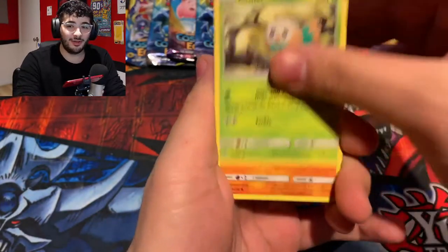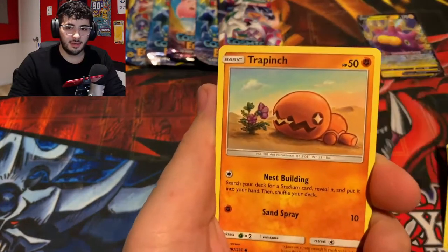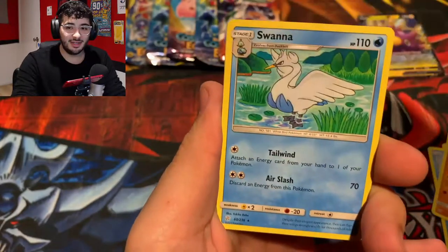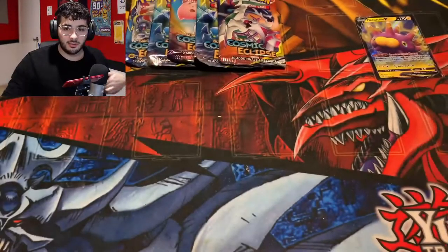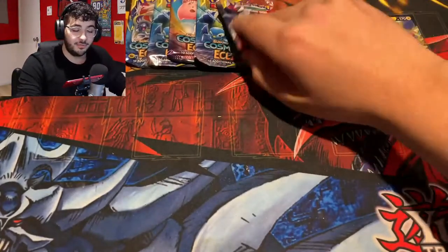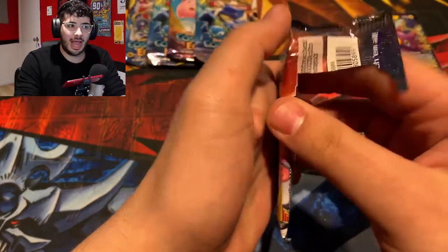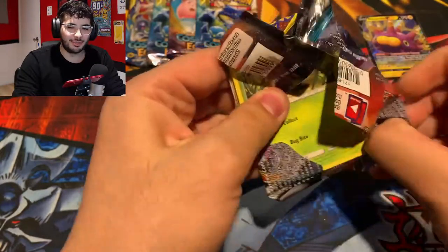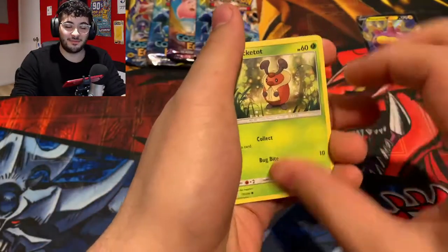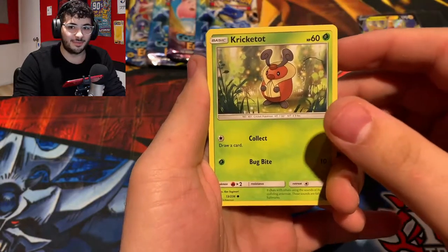Going into a Rowlet, Passimian, Spheal, Trapinch, Duskull Reverse, and a Non-Holo Sawana. The Reverse Holo has a lot of potential for those character rares, mainly the Pikachu, but the ultra rares in this set are absolutely phenomenal and I would absolutely love to get one. If anyone has seen my big pack opening video, I did pull a lot of big hits from Cosmic Eclipse.